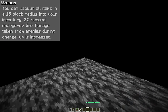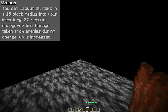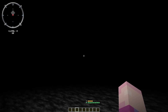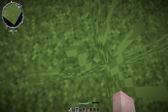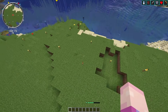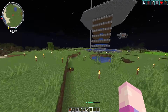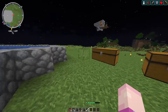The next ability is Vacuum. You can vacuum all items in a 15-block radius into your inventory, with a 2.5-second charge-up time. Damage taken during this charge-up is also increased, just like with the Pocket Dimension. This is more of a specific use-case ability — maybe clearing out items clogged up in a farm's water streams. But honestly, unless you've got a massive circle of items around you, it'll be quicker to just walk over and pick them up before the charge-up finishes.